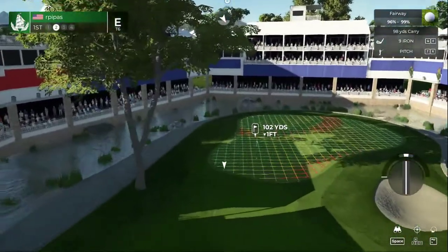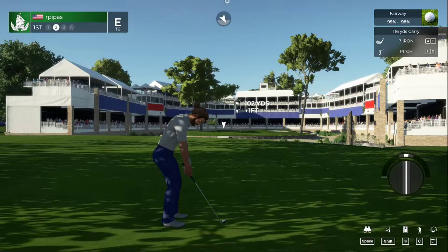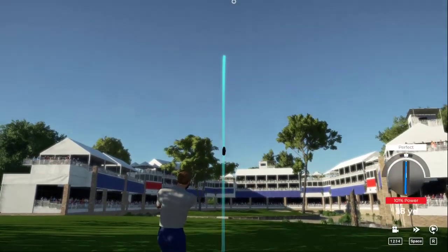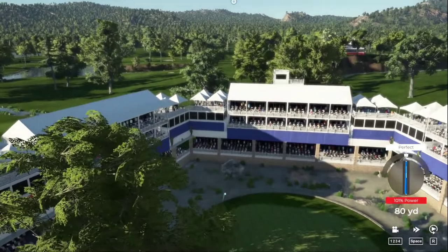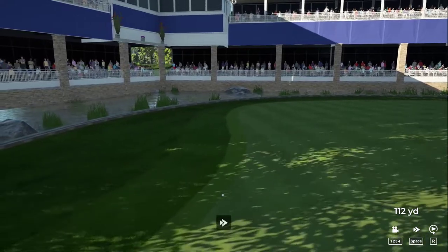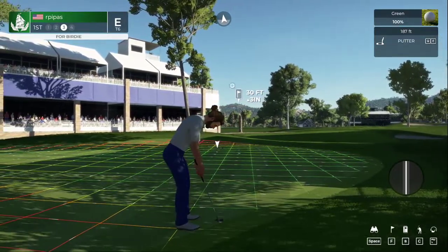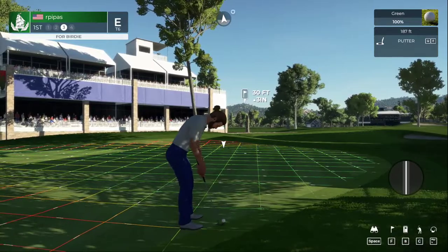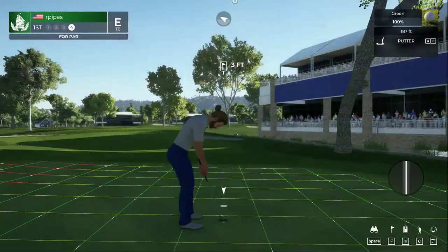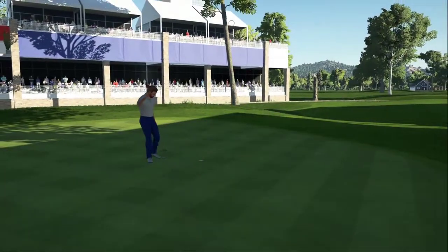Setting up here about 100 yards out. Hitting a little pitch shot — gave it a little extra with the wind. Ended up nice and safe, still a little work to do though. Quite the view from here. We are going to assume the greens are super fast, so we are just going to give that one a tap. That was tough — just wound up short. Now we're going to tap in our par.